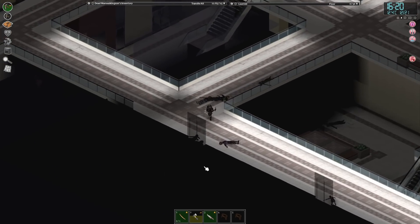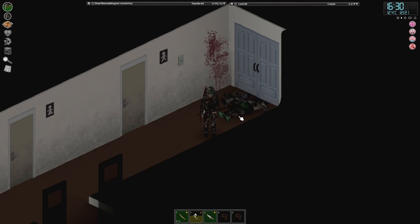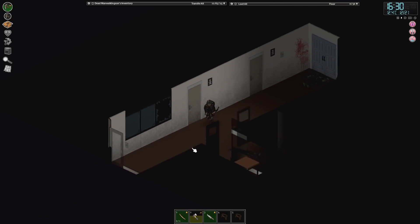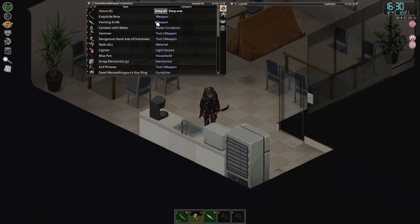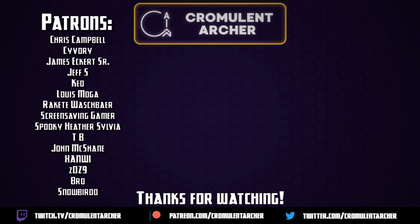I think in the next episode we'll start to try and facilitate our move out to the helipad area. Because 50-50 shot of breaking a bed — that's a totally reasonable chance of breaking a bed. We'll get one of them eventually. But for now I'm gonna close up shop. Thank you so much for joining me, hope you had a good time. I am, as always, Kremlian Archer, and I'll see you next time.